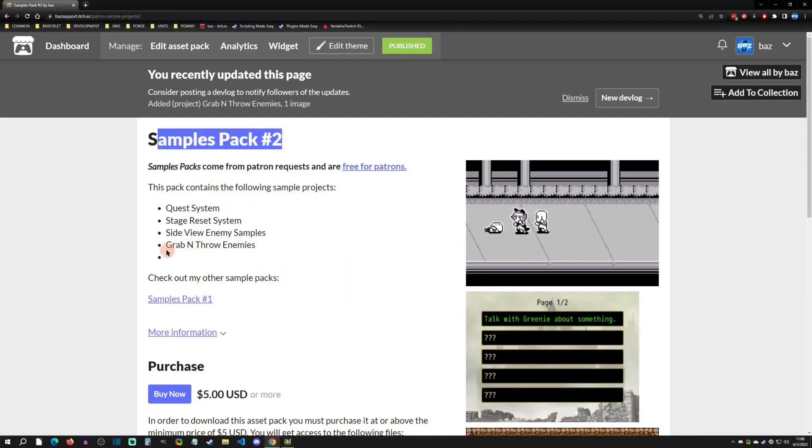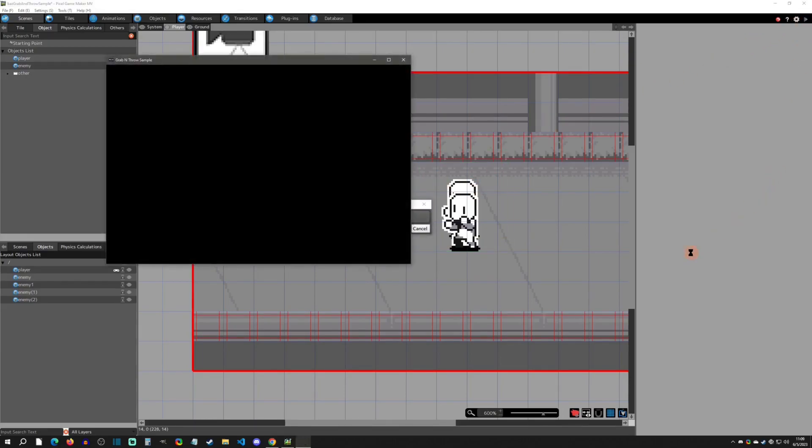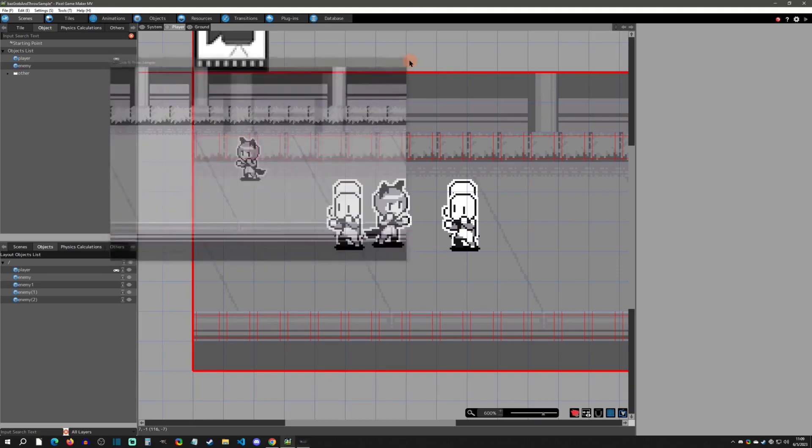Here we are inside my grab and throw sample. You can find this in my samples pack number two under 'grab and throw.' When you get in here you have a scene set up with a couple of enemies and the player. When you play test, pressing the space bar will grab one enemy at a time, then throw them. Enemies that get hit will take damage and die if their HP runs out. After being thrown, they can also die from the damage taken.